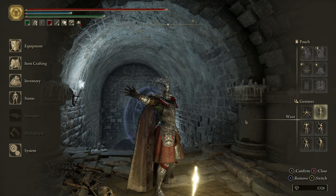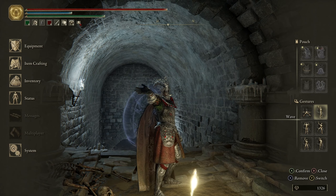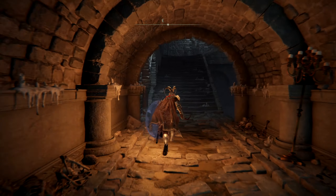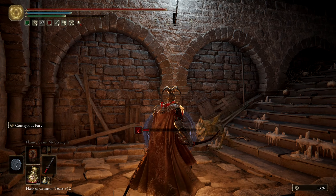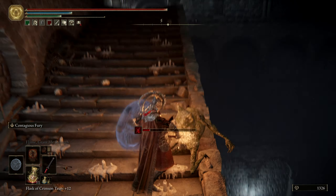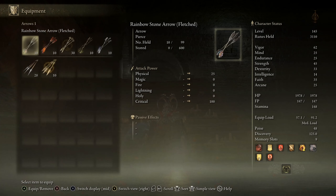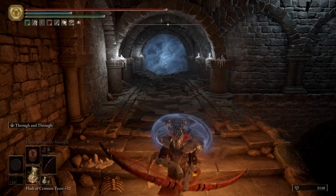Welcome back to another episode of Elden Ring. Link to the previous episode is at the top right of your screen, where we finally made our way through the hidden path to the Halic Tree and made it to the Consecrated Snowfields. In the previous episode we got our Rivers of Blood katana and also defeated the invader Anastasia, who dropped a Somber Smithing Stone 10, allowing us to take it to max level.